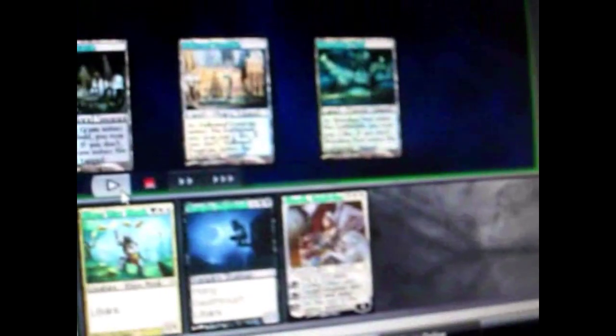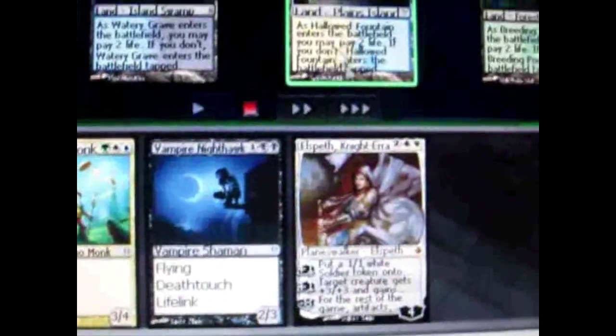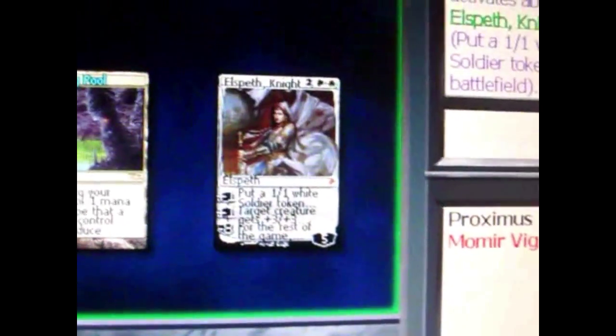It's my turn. I drew a card — it's actually a planeswalker which requires two white and two colorless. So I tapped two white mana and two other lands for two mana of any color and played it. Planeswalkers can only be used once per turn, so I used one of its abilities and put a 1-1 token into play. That's my turn.